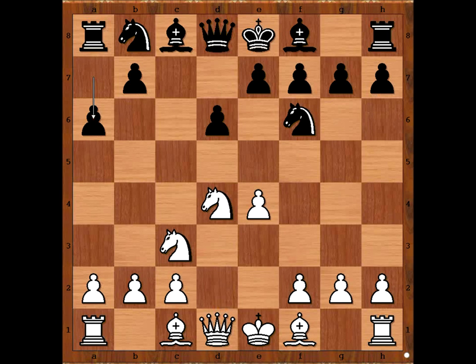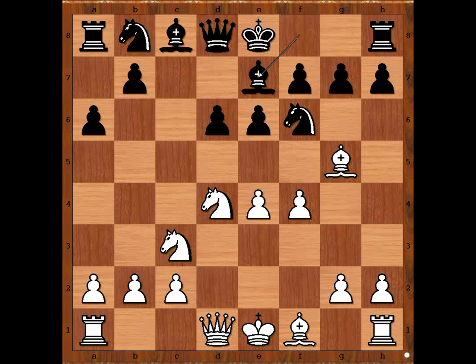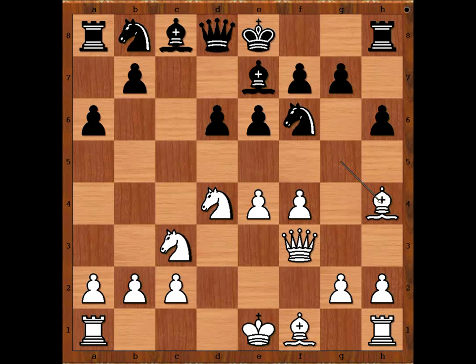a6, bishop to g5, e6, f4, bishop to e7, queen to f3 — this is the main line — h6, bishop to h4, black to move. Najdorf played super sharp: g5, queen to c7, and knight from b to d7 are the two most played moves.